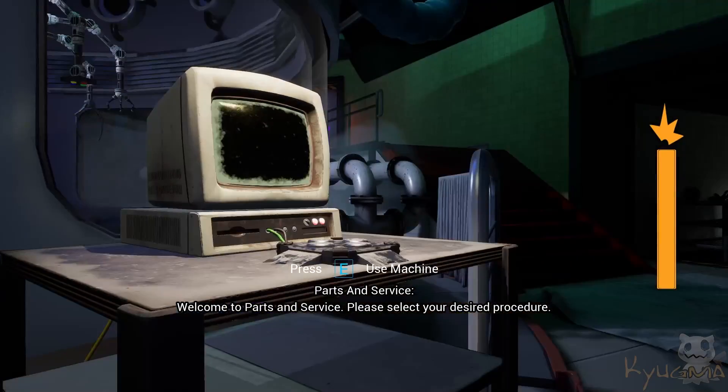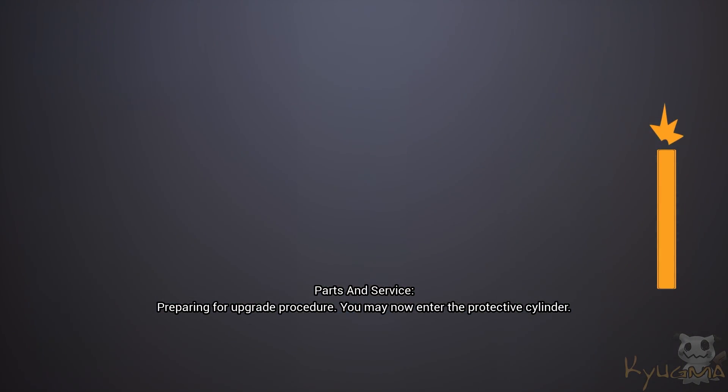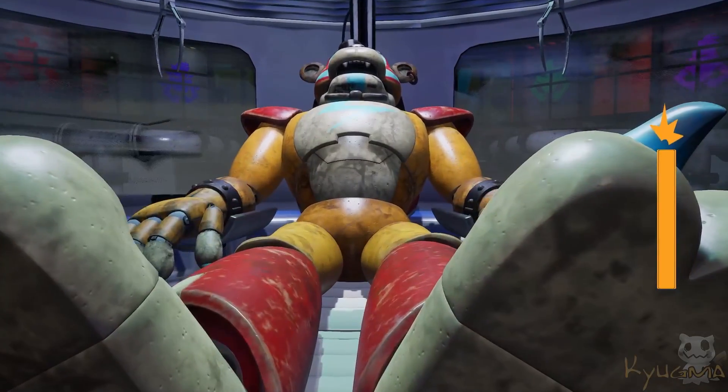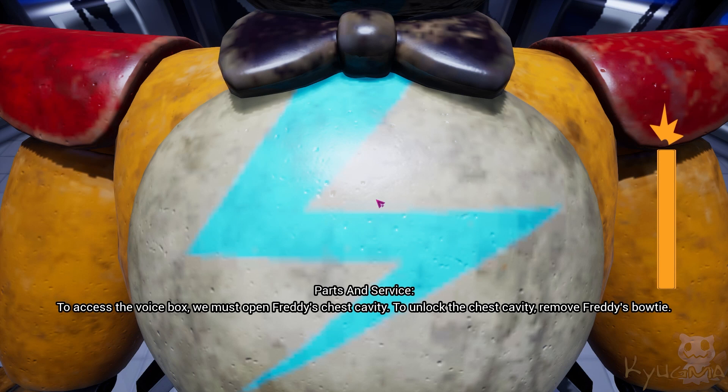Welcome to Parts and Service, preparing for upgrade procedure. You may now enter the protective cylinder. To access the voice box, we must open Freddy's chest cavity. To unlock the chest cavity, remove Freddy's bow tie.